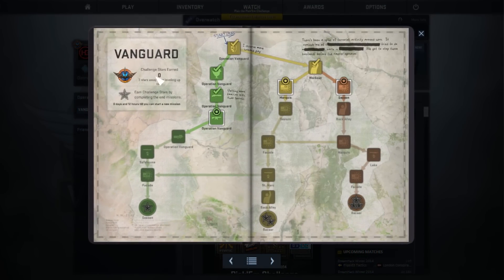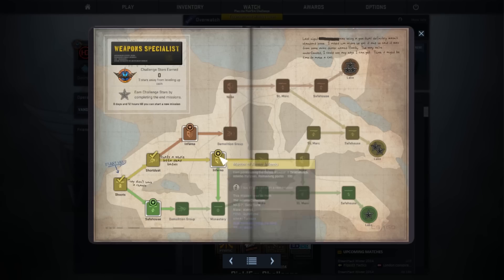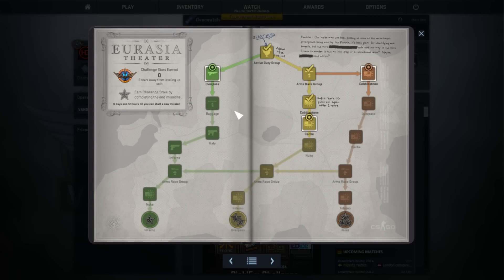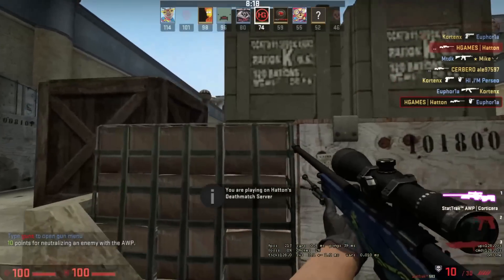Moving on to Operation Vanguard, there have been a few changes with how the mission cooldowns work. If you've not been playing for a while and are unable to complete missions, you can now build up a backlog to grind through without any delay. This just means that it doesn't matter at what date you start the operation — you can still complete it and get the same rewards if you are dedicated enough.